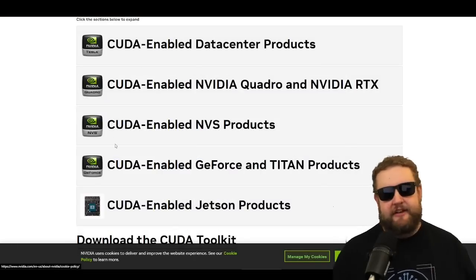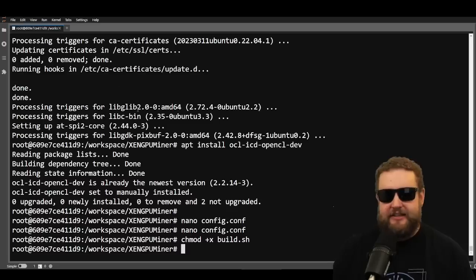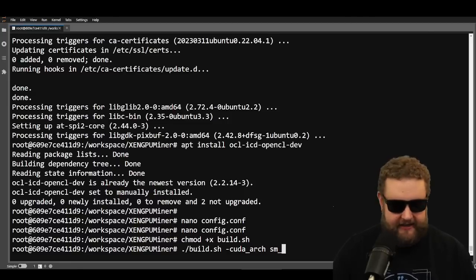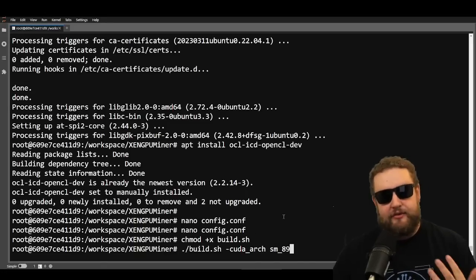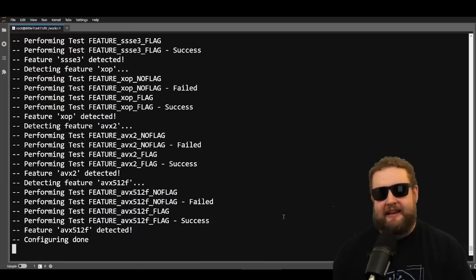The next command relies on the GPU's architecture. I recommend checking the ZenGPU miner's README on GitHub — about halfway down in the CUDA installation section there is a list of NVIDIA CUDA GPUs and their compute capability. I have a GeForce RTX 4090, which has a compute capability of 8.9, so where the command says 'sm86' I'll replace it with 'sm89'. I'll go ahead and hit enter to build using the correct architecture.